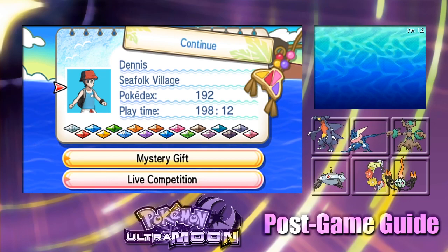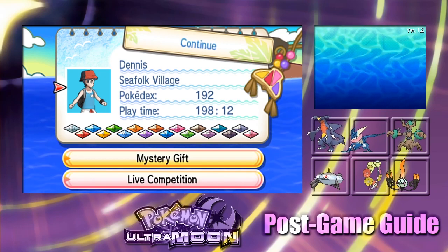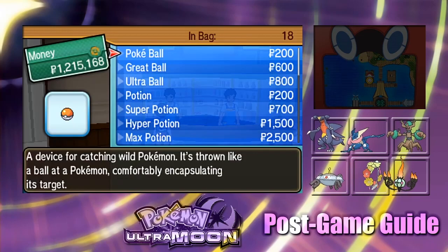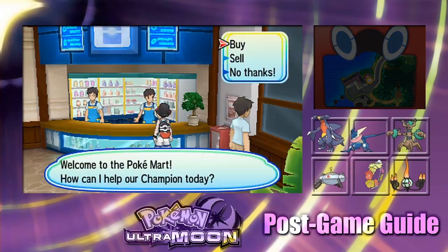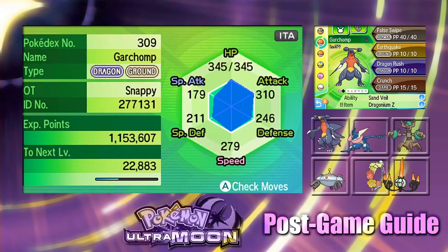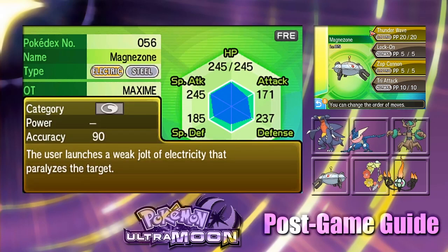Before you start, there are some things you should know. You should have Ultra Balls from any Pokémon Center. Quick Balls and Dusk Balls are found at Route 8 on the Pokémon Center on Akala Island, and Timer Balls are found in Paniola Town's Pokémon Center. On your team, you want a Pokémon with False Swipe to bring it down to low HP, and a move that inflicts Sleep or Paralysis. Moves that affect Ghost-type Pokémon won't be needed because there are no Ghost-type legendaries in red wormholes.